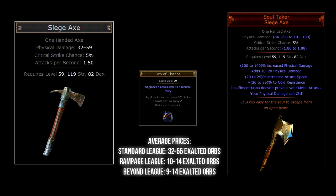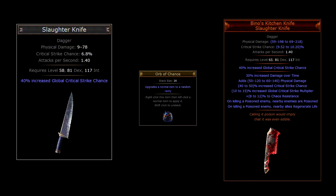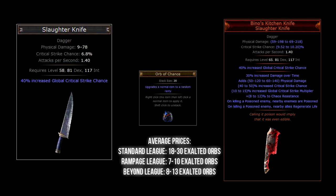Now it wouldn't feel right if I didn't mention at least one dagger — more specifically the Slaughter Knife. If you chaos orb this item and are really lucky, it's time to clap your hands as you now own Bino's Kitchen Knife. The unique thing about this dagger is its ability to poison nearby enemies when killing an already poisoned enemy, and doing this also makes nearby allies regenerate life. It also grants 30% increased damage over time and some critical damage buffs. The Slaughter Knife base type can be found in any zone above level 56.